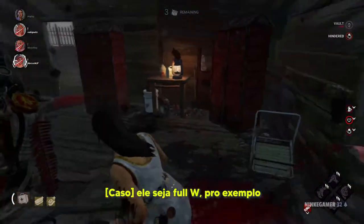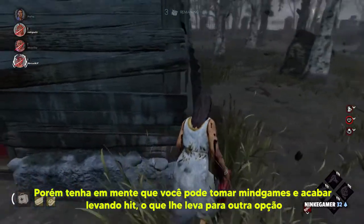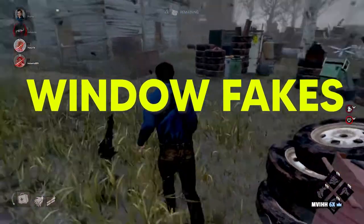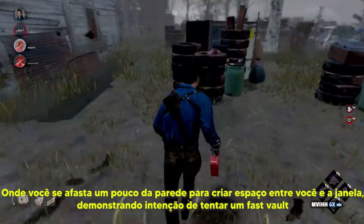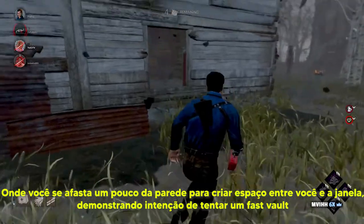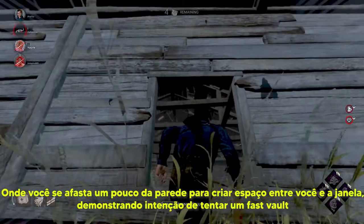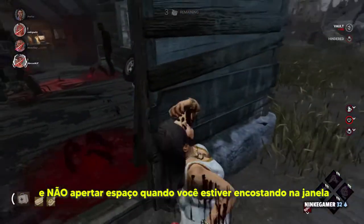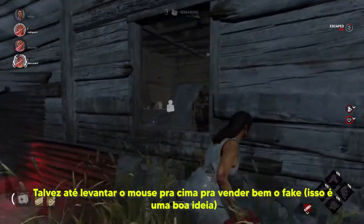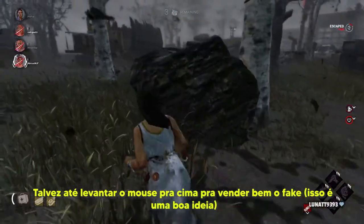Ele seja full W, por exemplo. Porém, tenha em mente que você pode tomar mindgames e acabar levando o hit, o que leva a outra opção: Window Fakes, onde você se afasta um pouco da parede para criar um espaço entre você e a janela, demonstrando a intenção de tentar dar um fast vault e não apertar espaço quando você estiver encostando na janela. Talvez até levante o mouse um pouco pra cima para vender bem o fake — isso é uma boa ideia.